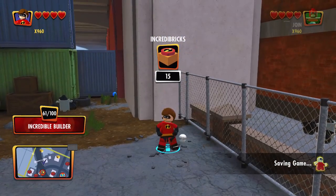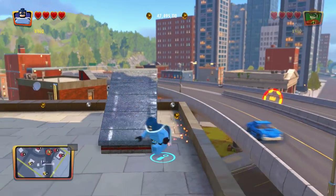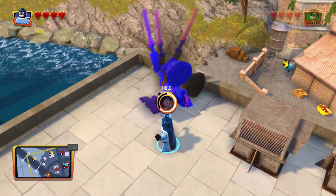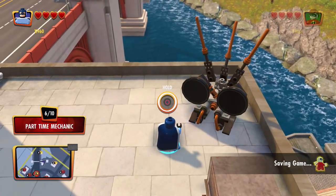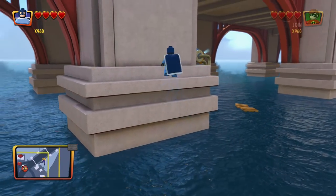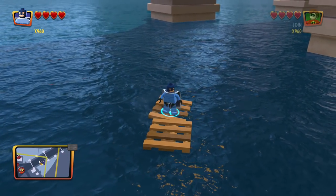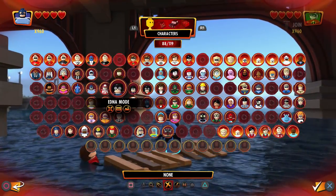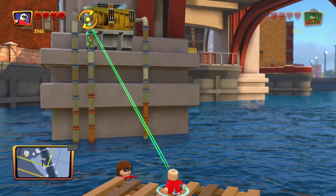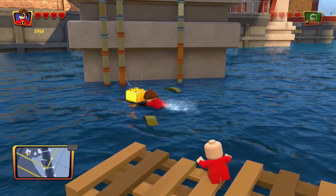We can find gold bricks if we find them along the way. I wanted to change over to Downbringer or Downburst — I don't ever remember his name — because he can fix things. We've been finding one Incredibrick in each area. That's six out of ten now, which is pretty good. This one should be right here. We need to change to a character that can break gold, which should be Jack-Jack. Go for this. Very nice, and now it's just sitting right there — go ahead and grab that. Boom.